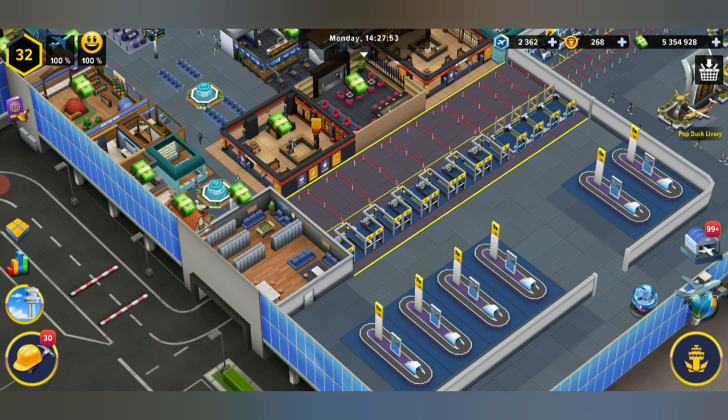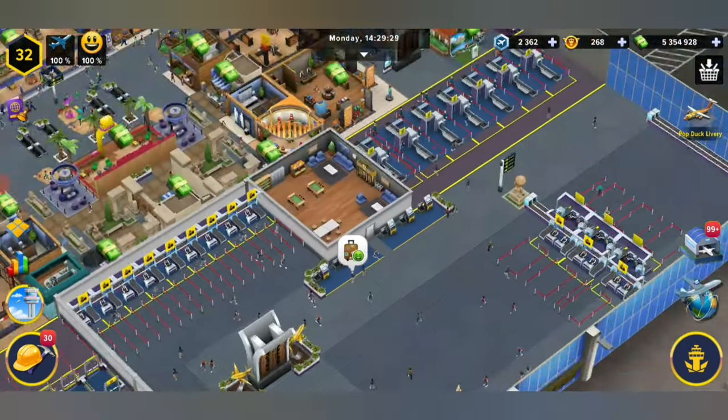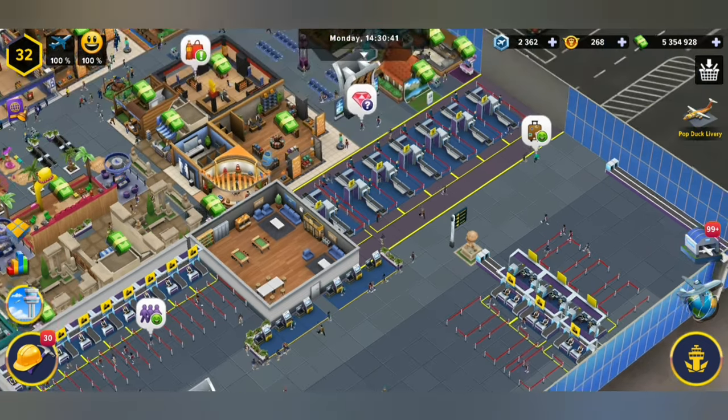I suggest having at least one baggage carousel for each ramp. For your international security checks, you're going to want to make sure that your check-in points are maxed out so that you don't have any delays with people coming in and out.